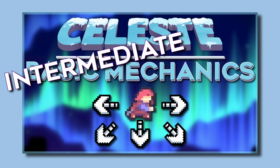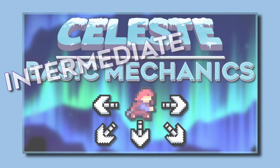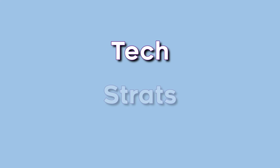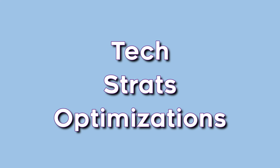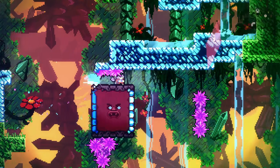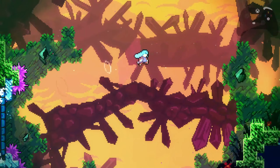Think of this video as the intermediate mechanics video fused with the sub-40 video, since they really do go hand in hand when breaking through these time barriers. With the help of new tech, strats, and optimizations, you'll see that the lowest feasible time has come down drastically — a whole minute and a half. We're going to do this with itty bitty bits of tech and lots of movement optimization.